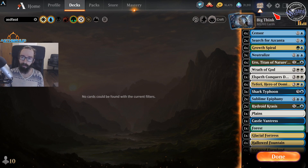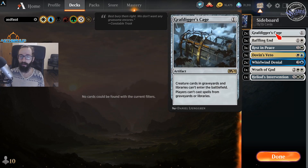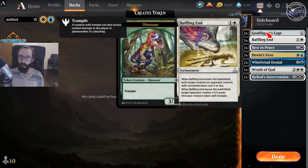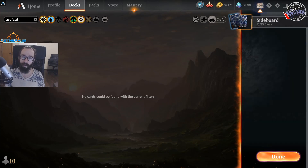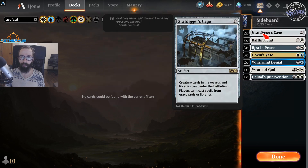Moving on to the sideboard: Grafdiggers and Baffling End — Baffling End is for Sackos but also for anything that uses Collected Company. You can bring it in against Goblins because it shuts off Muxus. Grafdiggers you bring in against Aggro, against Muxus, Mono Red, anything it's viable with. Sometimes you'll bring in Baffling End for Shark Typhoons if you don't want to keep in the Wraths, but that's a feel thing you'll develop as you understand the deck more.